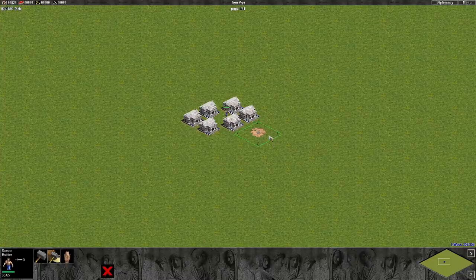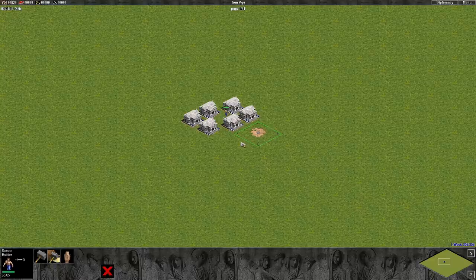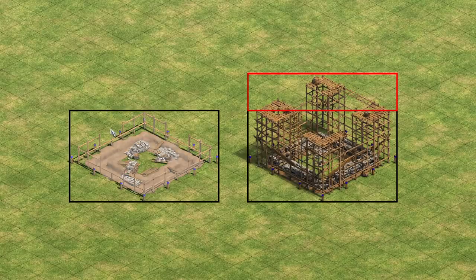Going back even further, we see the same behavior even in Age of Empires 1. Here's a town center foundation — clicking anywhere within the bounding box tasks the villager to start construction. So this behavior, where foundations have their own selection logic that clicks anywhere inside their bounding box select the building, has been unchanged since the 90s. When the construction graphics were remade for the Definitive Edition, the added height just ended up making the problem much, much worse — something that no one had ever really noticed suddenly became a problem as large as the scaffolding itself.